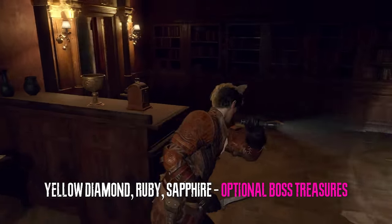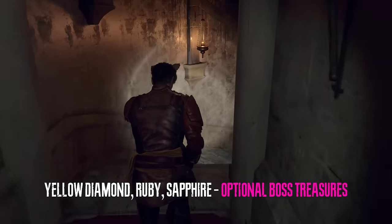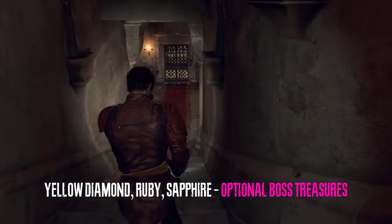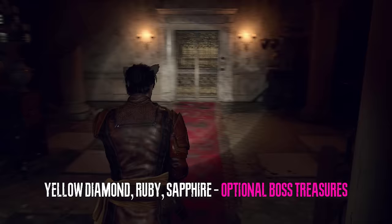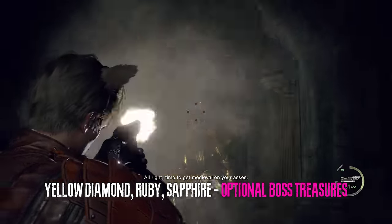Before we get any treasures we can go down the stairs and down the elevator to fight the golden armor. The golden armor enemy is part of a request and he will drop a treasure that is completely optional.